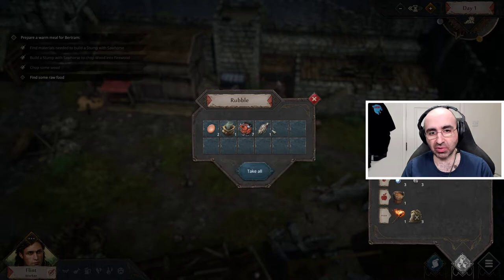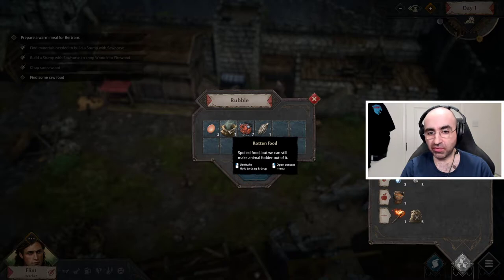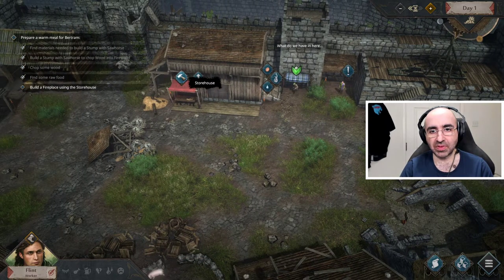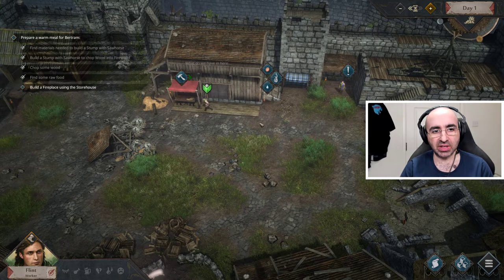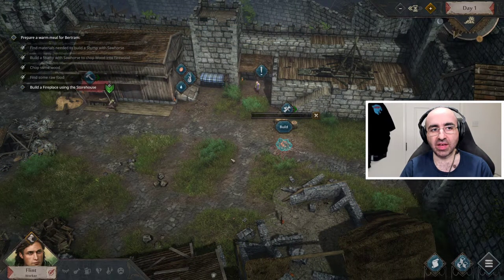When you're in the town, don't be scared to just take all the items you find because they'll go straight into your storehouse. But when you're out scavenging at night, you have to be selective. We got some food, some rotten food — which we can still use to feed animals — some materials, and some fibers. We found some raw food, and now it says build a fireplace, so let's go ahead and build it.